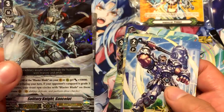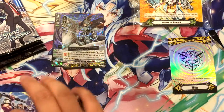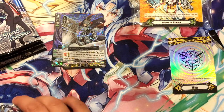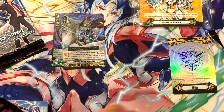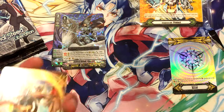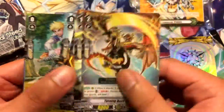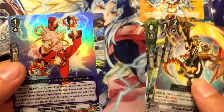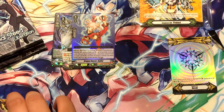Alright, we got Solitary Knight Gantelot. Sweet — that will go with my Royals. I don't have an actual Royal Paladin deck now, I do have the Trial deck, but not one that I can really build up. Dragon Dancer Rai Rai — that's cool. I think I need three more of her.